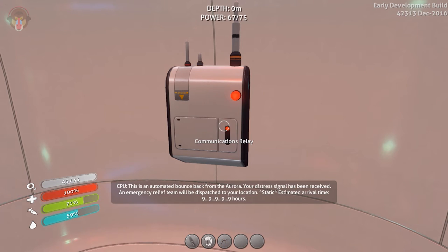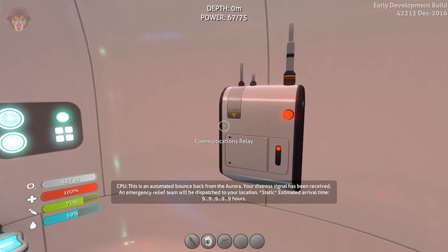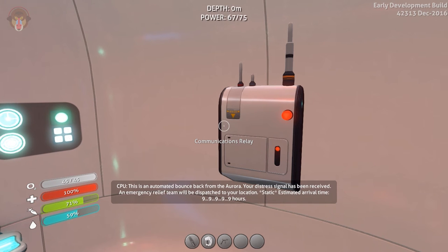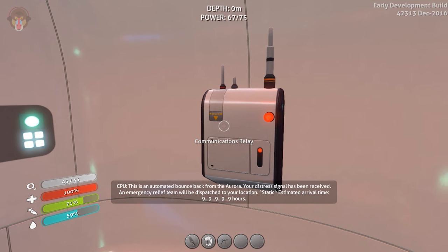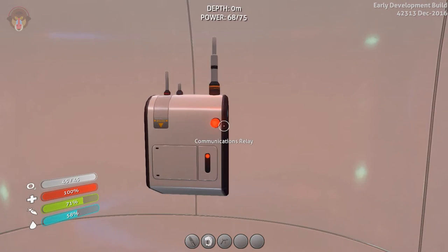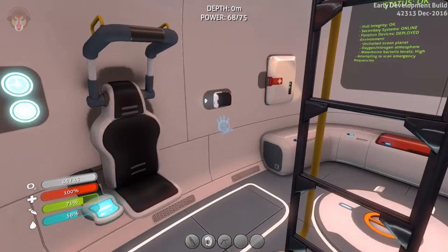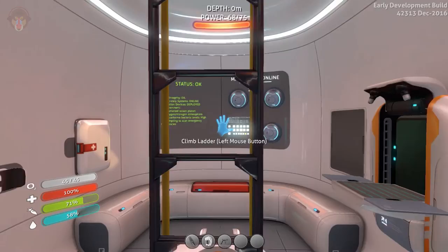Anyway guys, I think this is going to be the end of the episode. This is an automated bounce back from the Aurora mining vessel — your distress signal has been received. An emergency relief team will be dispatched to your location. Estimated arrival time: nine, nine, nine, nine, nine hours. That's a lot — but anyway guys, thank you so much for joining me here on Subnautica. Hope you guys did enjoy today's episode — see you guys next time, bye!